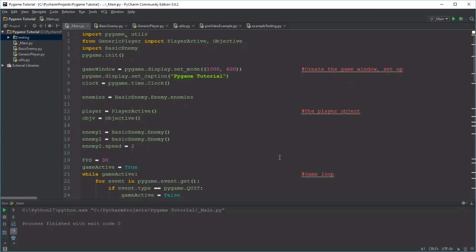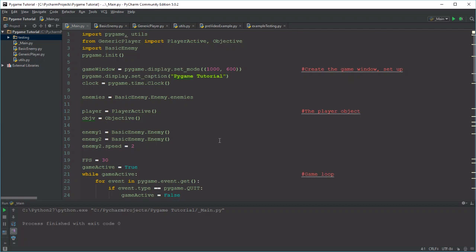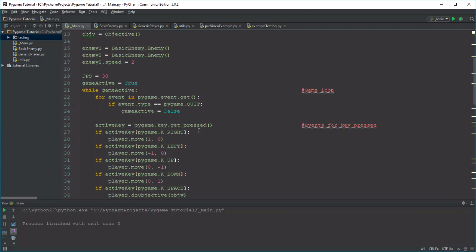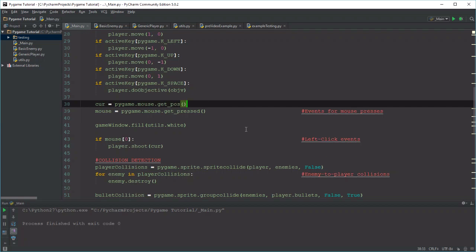Hello and welcome to the 10th video of my PyGame series. This time I had originally wanted to work on some scoring systems. However, we're just going to go through our code and fix up a couple of things, because hopefully you guys are starting to understand how PyGame works and how our code is progressing. So it's time to fix up a couple things.